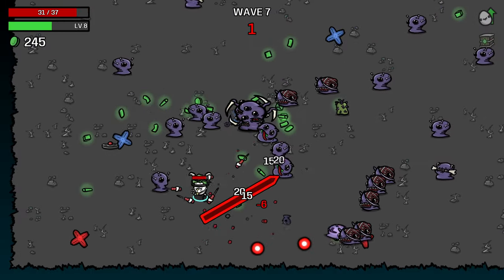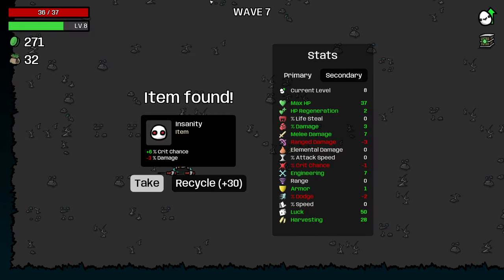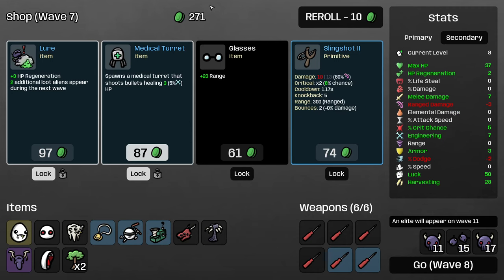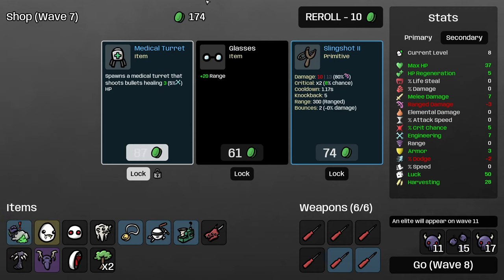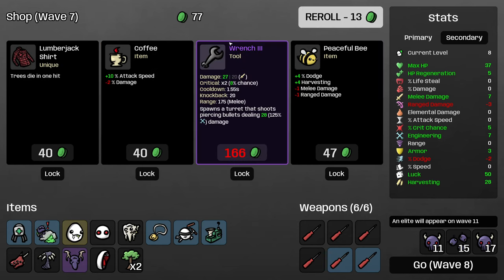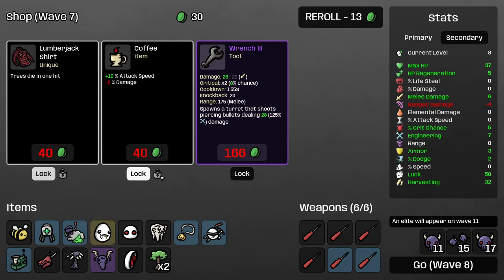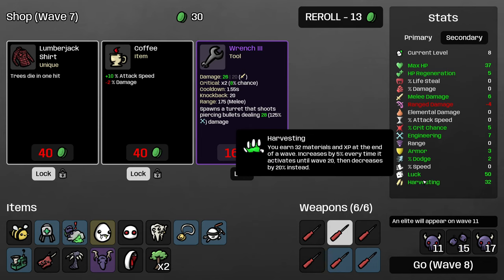I'm more focused on just clearing these waves and making a decent income than I am on building our passive damage. I'll definitely take the insanity here just to boost our crit chance, and then I'm going to take armor — I'm not too worried about percent damage, and I want to get some defensive stats before we have to fight an elite. I'll take peaceful bee and then lock these two items. Coffee is still really good on this character because we do still do weapon attacks and attack speed is good. Since we have decent luck we're more likely to find improved tools, which makes way more landmines spawn.